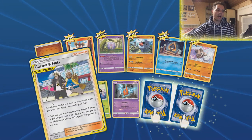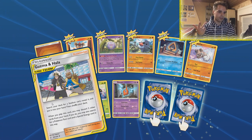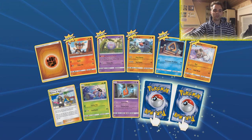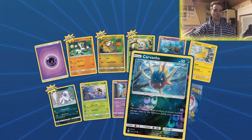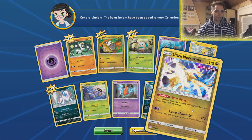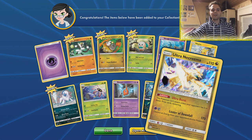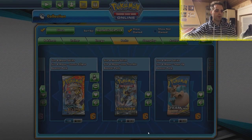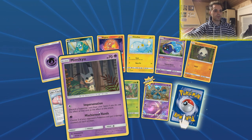Guzman can search a special energy, a tool card, and also a stadium card, but you do have to discard two cards from your hand. Searching prism star stadiums could be very nice. Ultra Necrozma can hit for 170, but this Pokemon can't attack unless your opponent has two or fewer prize cards remaining. Since there's no way to shut down this ability, it's a late-game Pokemon that can potentially one-shot Dedenne.